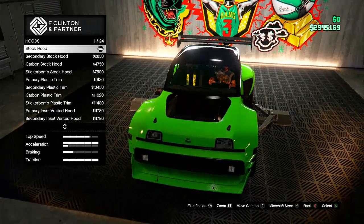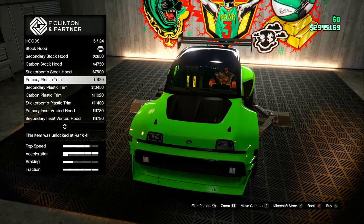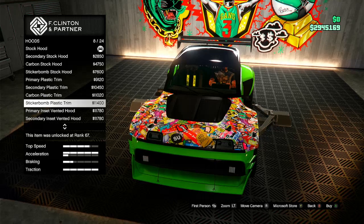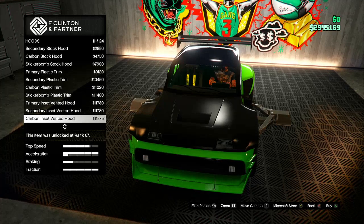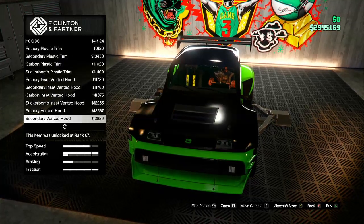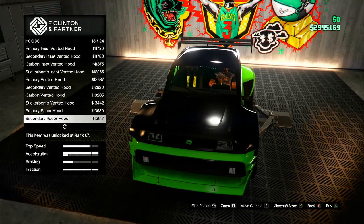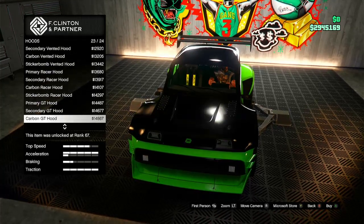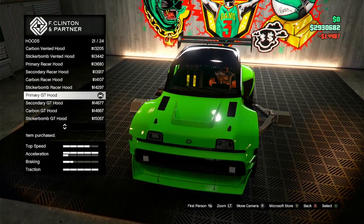For the hood we got the stock hood, secondary stock hood, carbon stock hood, sticker bomb, primary plastic trim, secondary plastic trim, carbon plastic trim, sticker bomb plastic trim, primary inset vented hood, secondary inset vented hood, carbon inset vented hood, sticker bomb inset, primary vinyl hood, secondary vented, carbon vented, sticker bomb vented, primary racer hood, secondary racer hood, carbon racer hood, sticker bomb racer hood, primary GT hood, secondary GT, carbon GT hood. I'm gonna go with the primary GT hood — I like that, it looks good.